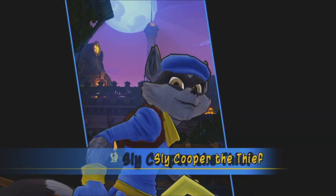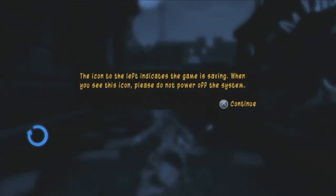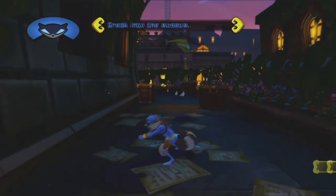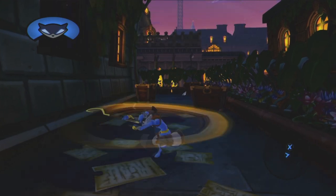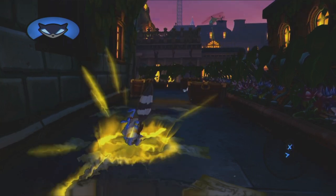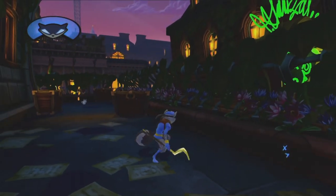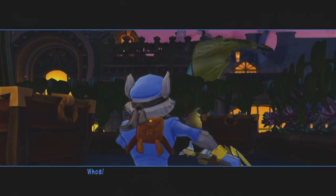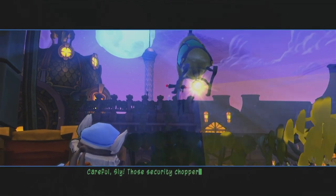Sly Cooper, your thief. Alright boys, so to play this game, it's your typical 3D platformer. You have a jump button, you have an attack button. Sly also has a triangle attack which is gonna be used for combos. If you hold it, you have a spin attack, and if you hold it even longer, you can do something else — that's unlocked via upgrade later. Here are your two jump attacks with square and triangle. Circle is gonna be your interaction button, which we're gonna be using for anything like inspired jumps or rail running. Watch out — those security choppers are bad too!